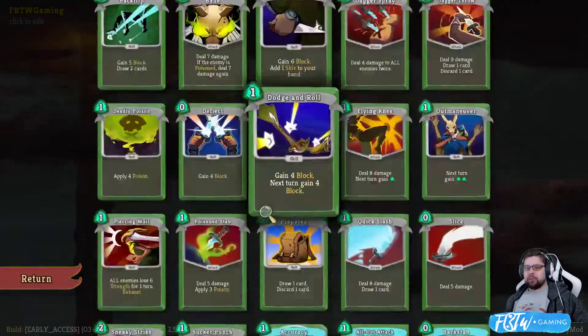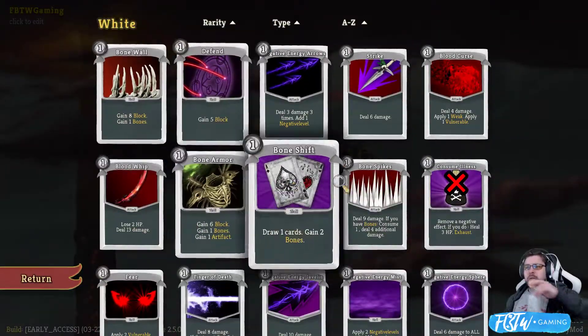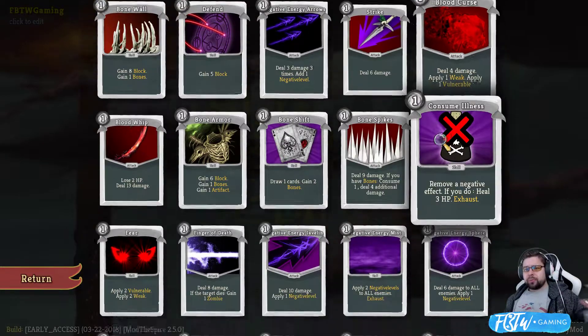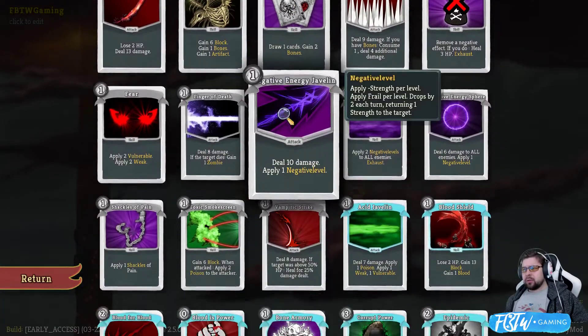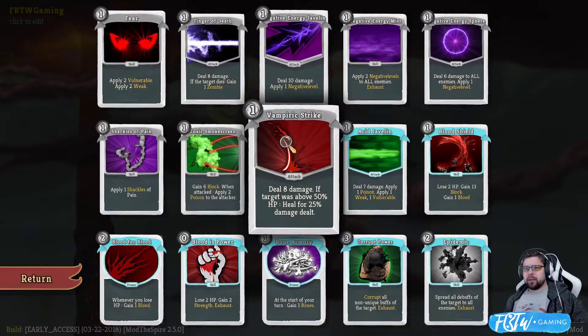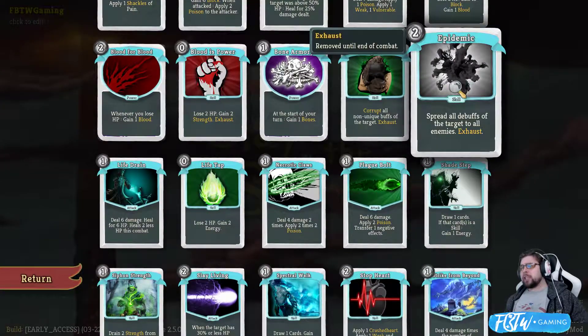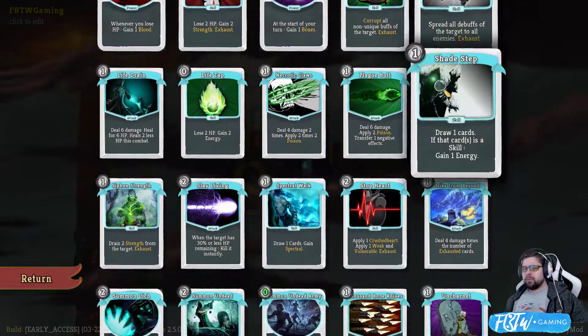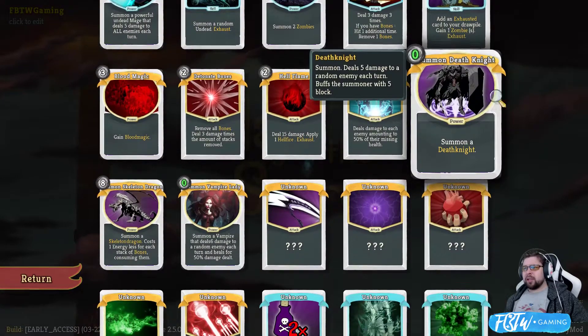Does it just go into blue or green? How about black? They show me what's on the... Yep, it does. So I probably unlock some stuff. I haven't seen fear. Seen blood shield. Spreads all debuffs on the target to all enemies. Awesome. Maybe he doesn't have unlocks. Maybe these are just all unlocked in the beginning.